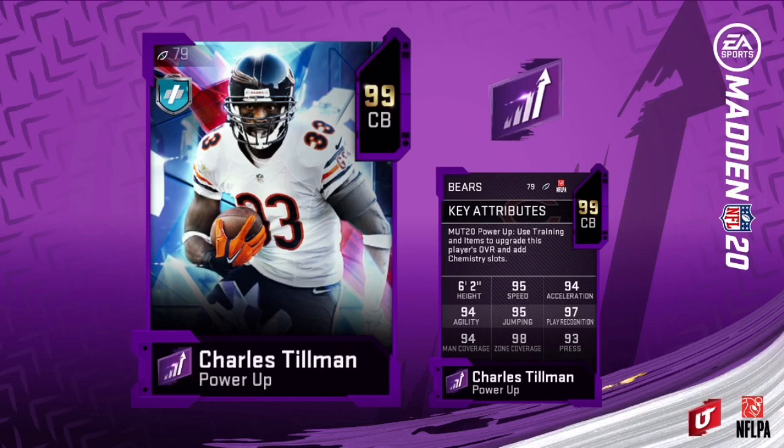As you can see on the screen, the first one is Charles Tillman. He has 95 speed, 94 acceleration, 94 agility, 95 jumping, 97 play wreck, 94 man, 98 zone, and 93 press. Not a bad card. Get his John Madden speed boost, and then you get your Sprinter or Shaker. Sprinter gives you like plus two, so he should be at around a 98, possibly. It should be good, especially for a Bears-themed team — you'll get that boost.